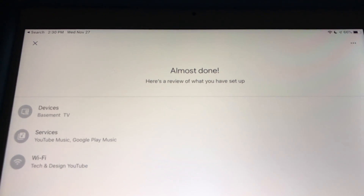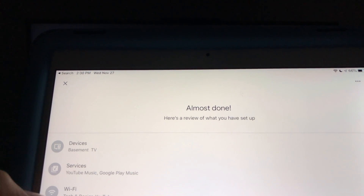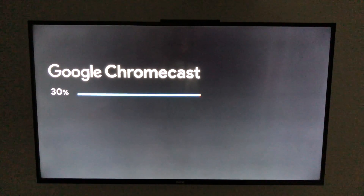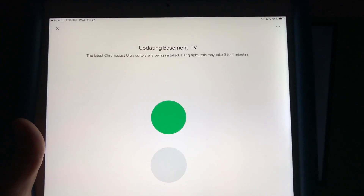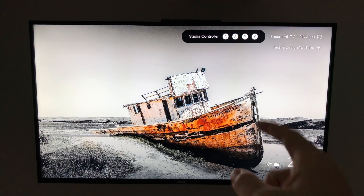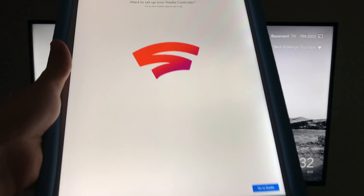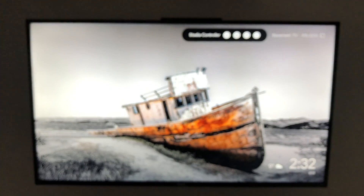While it's updating, on your device you'll see 'Linking your Chromecast.' Everything is normal — just continue on. The app will ask if they can send you promotional emails; I'm hitting 'No thank you.' On the TV our Chromecast is restarting — that's normal because it was updating. On your device you should see your device listed, for example 'Basement TV,' with services and Wi-Fi confirmed.